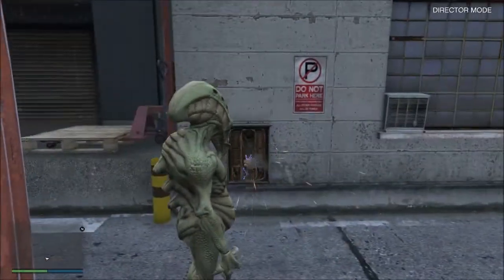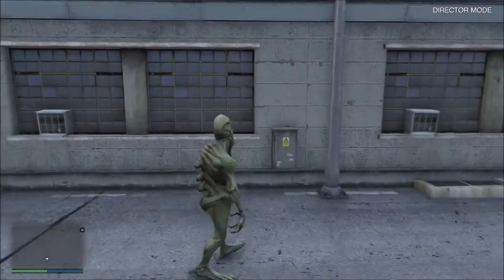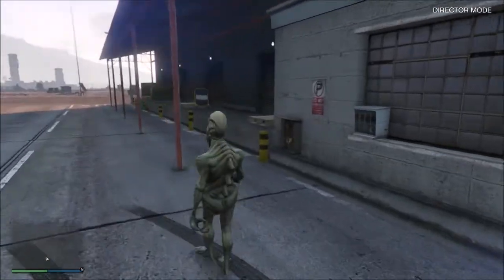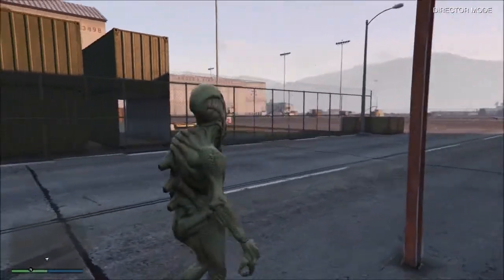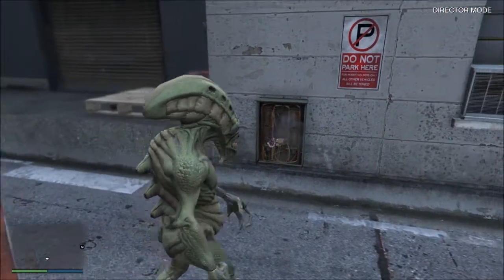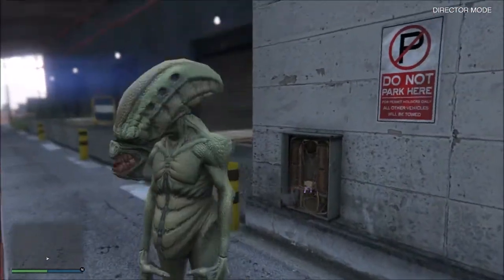I don't see any other power box on the game that has sparks coming out like this. I've checked around the whole entire base and some places around the map, and most of the normal power boxes look different. But I found this electrical box basically open and electrifying — sparking away.